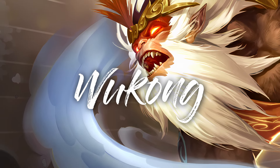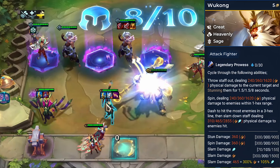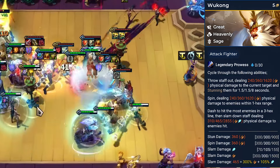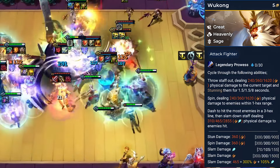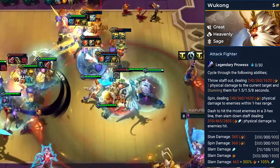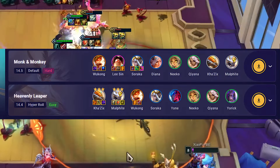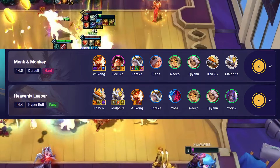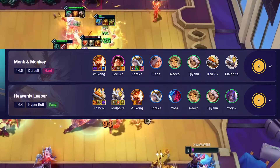That Wukong will be our next champion on the list. Wukong shares the Heavenly and Sage traits, with a special trait known as Great. His ability cycles through 3 actions — throwing, spinning, and slamming his staff — dealing significant damage to enemies. He synergizes well with Heavenly comp, utilizing Omnivamp bonus from it, and his combination with Sage Dragonlord comp is also great.